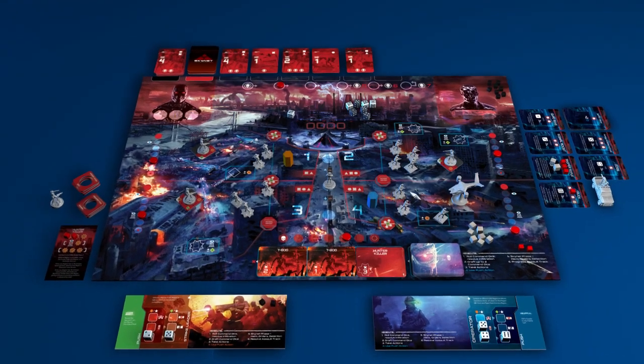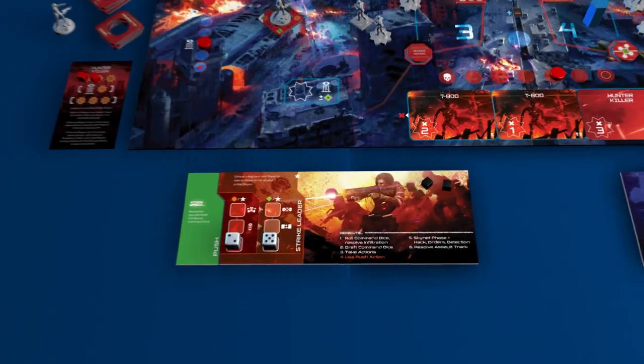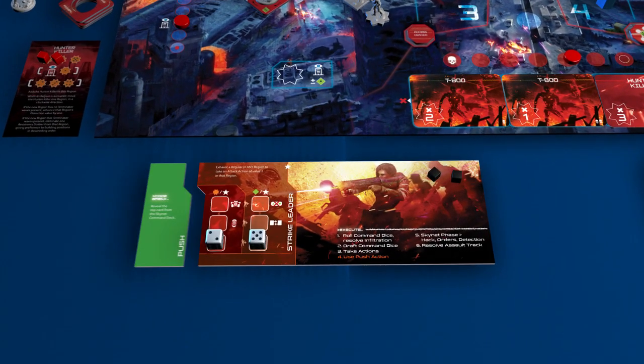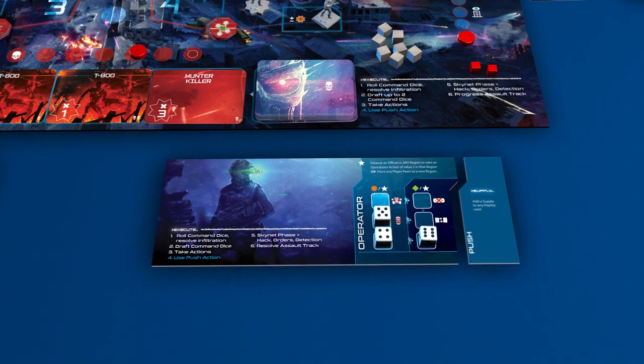Example of Play. This example will show two turns from a two-player game. Player 1 is the strike leader and has chosen a hacking push ability. Player 2 is the operator and has chosen the operator's push ability.